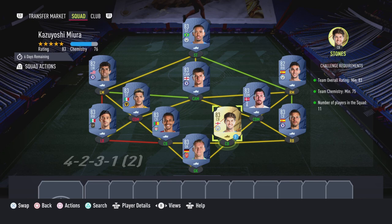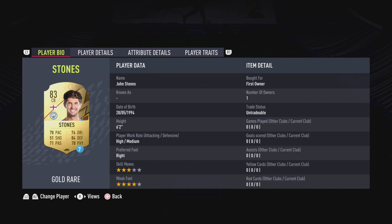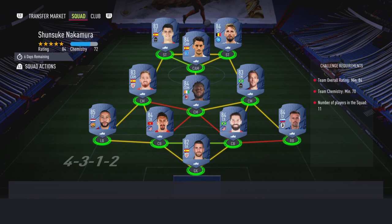No loyalty is required for Kazoo's SBC — as you can see, even though the right center back has loyalty, it does not affect this SBC whatsoever. Here are the players I used, and there we have it — the first squad is completed. Let's move on to the next one.